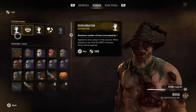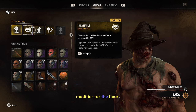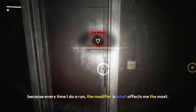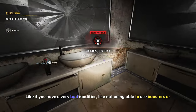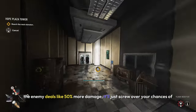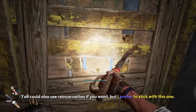Next up is using the right session perk. There are five total perks, and the best one in my opinion is The Insatiable. This grants you a 25% increase in the chance of actually getting a positive modifier for the floor. The modifier is what affects me the most — a bad modifier, like not being able to use boosters or enemies dealing 50% more damage, can screw over your chances of completing the Tower. You could also use Reincarnation, but I prefer to stick with The Insatiable.